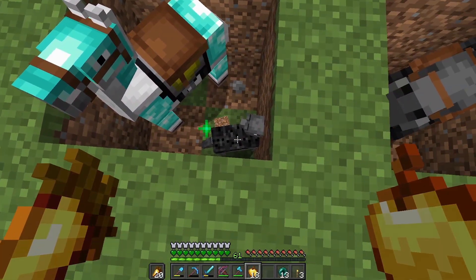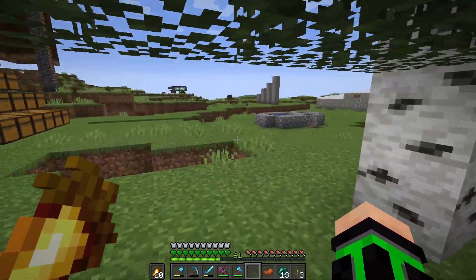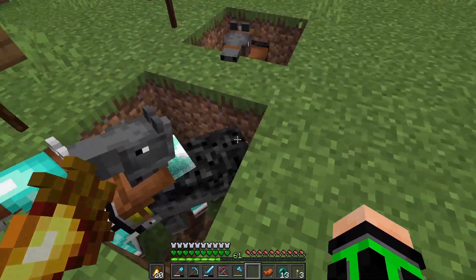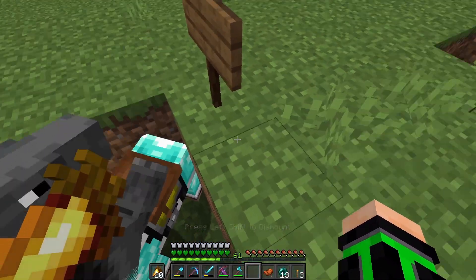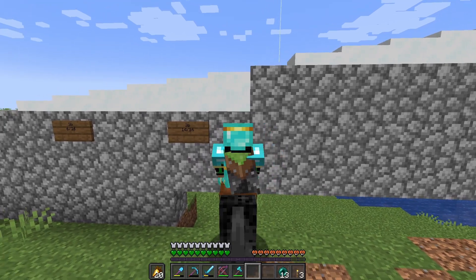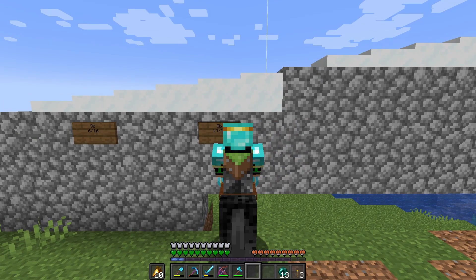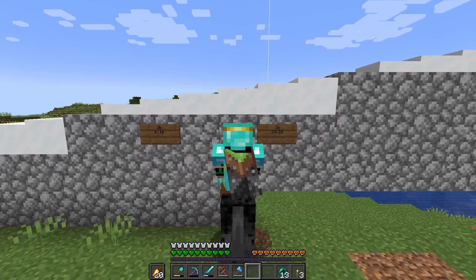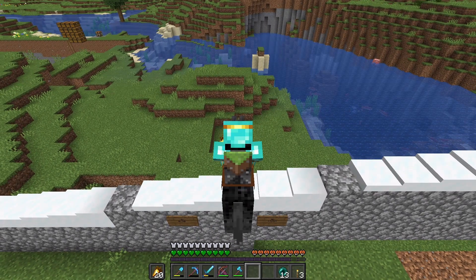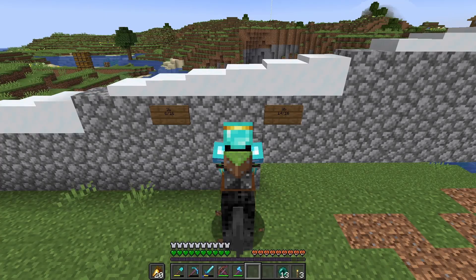I'll give this guy a couple golden apples and this guy one golden apple. Let me go get another saddle. We have to tame it first — okay. Four blocks — decently high actually. Seven slabs, six slabs, five slabs. So five slabs — that's three blocks and ten sixteenths.